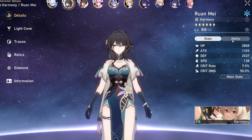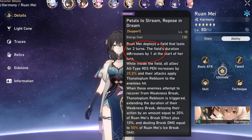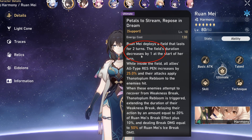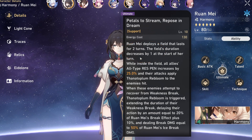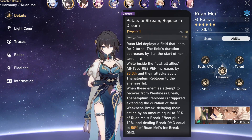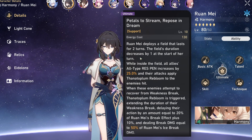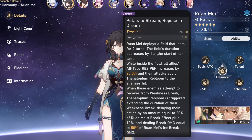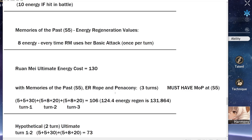Her ultimate deploys a field that lasts for two turns. The field's duration decreases by one at the start of her turn, so you can use her ultimate during or after her turn and won't lose anything — it only decreases at the start of her turn. The core problem is that it only lasts two turns, and a lot of people are trying to build a three-turn ultimate Ruan Mei.